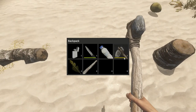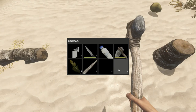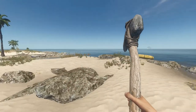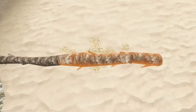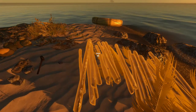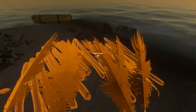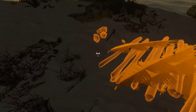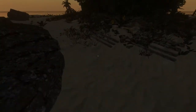Everything has a durability meter. You can see my axe has a little bit of durability loss on it. I'm going to chop down a bunch more trees and bring them all over here. I've gathered up a bunch of resources. Once you're comfortable with the game you can do this differently, but I'm basically putting everything in a big pile. I've knocked down three trees and it's getting towards nighttime now.